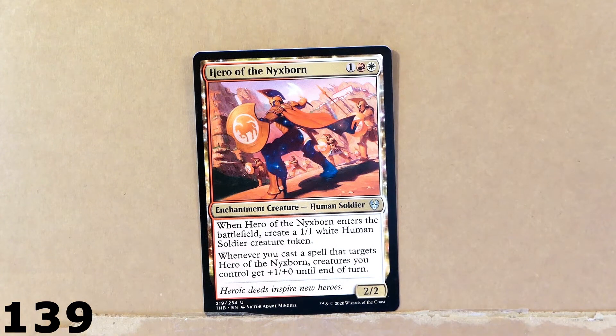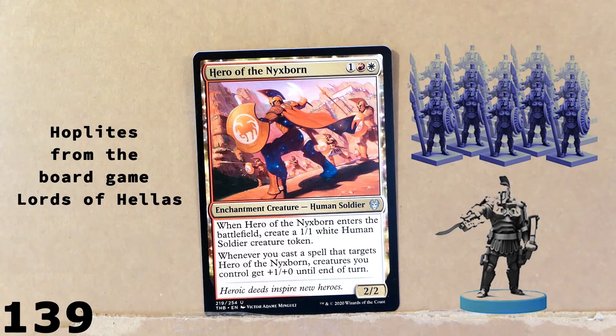Here we've got Hero of the Knightsborn — another ancient Greek mythology card. This is a human soldier. It looks like a hoplite from Sparta or Athens. It's got a Pegasus right there on the shield. Pretty cool. And when this card enters the battlefield, you get to create a token — a 1/1 white human soldier.